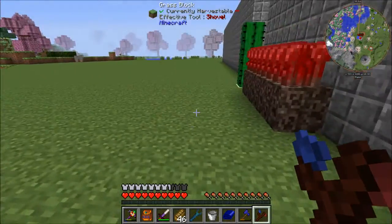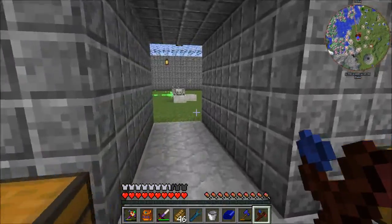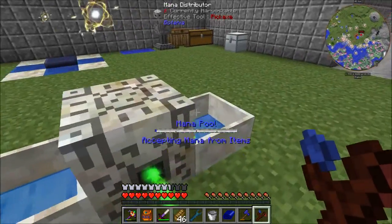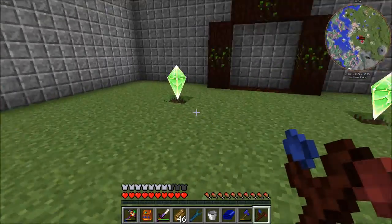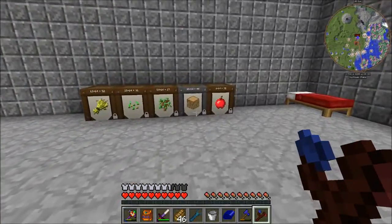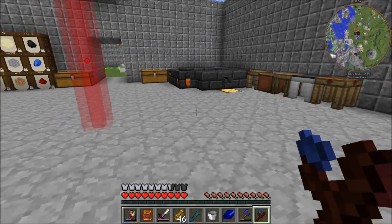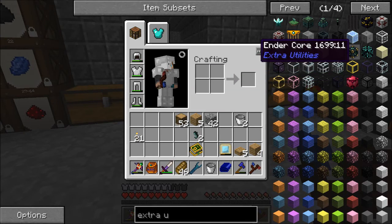If you place them on dirt it would take a ridiculous amount of time - we're talking one Minecraft week or so, and they only produce one Ender Pearl each. That's gonna be like two Ender Pearls per Minecraft week. On Ender Stone it will go a bit faster, but not so that you notice it right away. The best thing is to make Ender Cores.